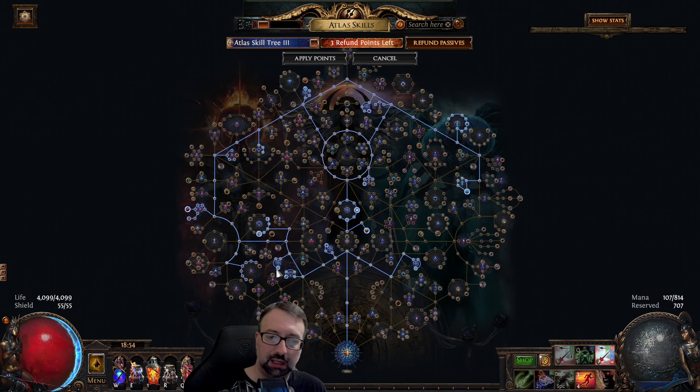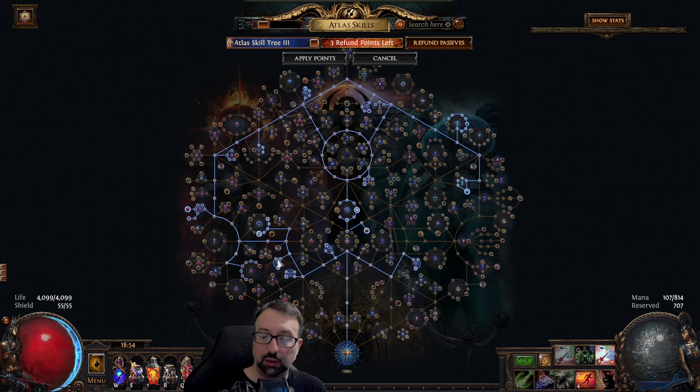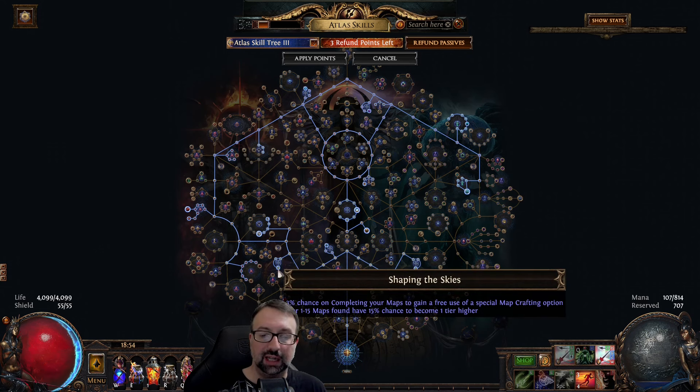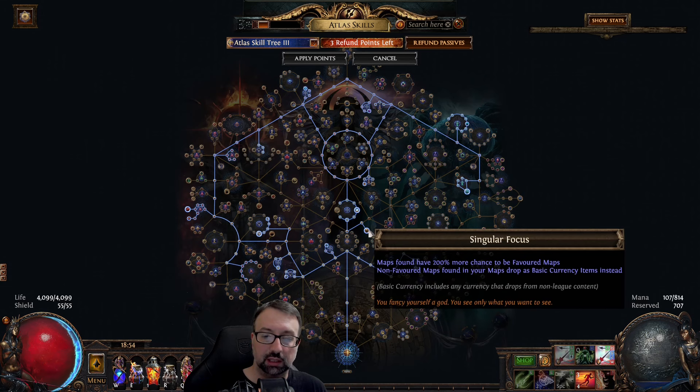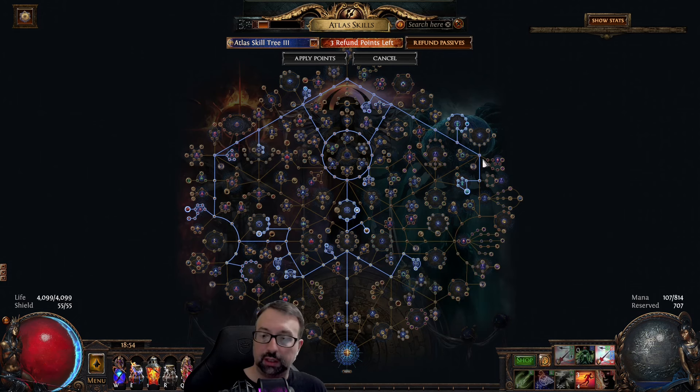You're going to take all of the shaping nodes to increase the tiers of the maps that drop. If they don't hit tier 16 and you've got all your void stones in, it gets recycled into the back until you get the right tier. Then it needs to proc off Singular Focus — if it misses, that's not good, but if it hits the right map, it will actually drop the map of your choice, which in my case is going to be Glacier.